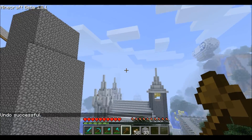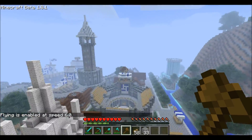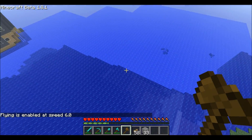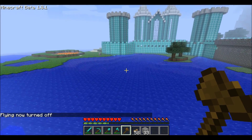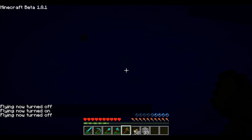Also, with world edit, here's a cool thing I did. Oh, and this is also a custom map — it's called Castle Lividius. It's a really cool custom map. I'll give you the link to it in the Minecraft forums. Here's what I did with world edit — I made the ocean much, much deeper.